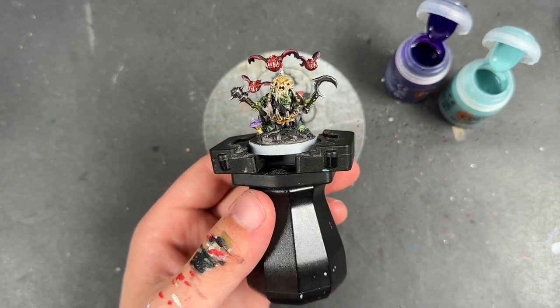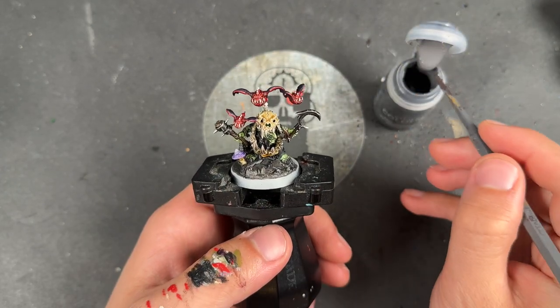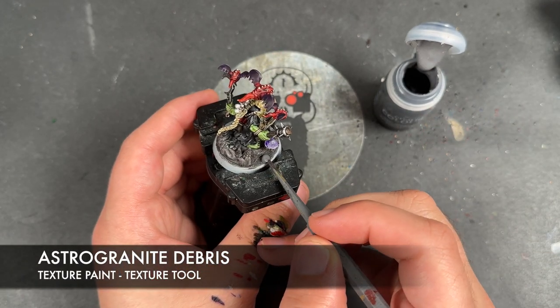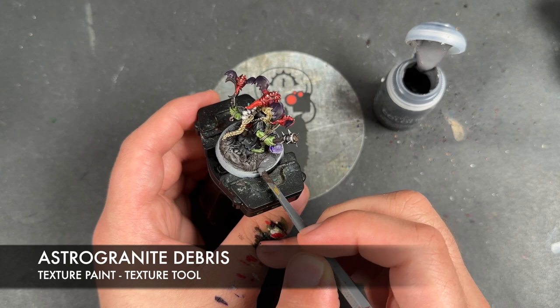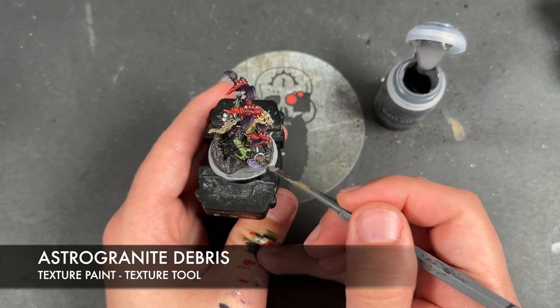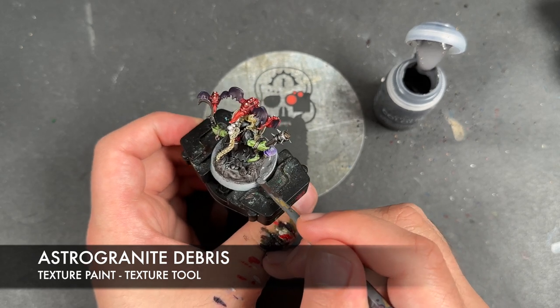With that done, we're then going to take some Astrogranite Debris and apply this to the negative space around the base - well, there isn't really very much of that.